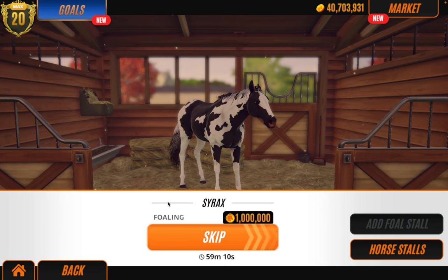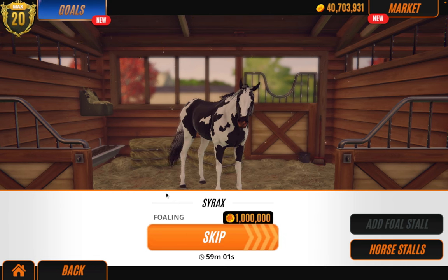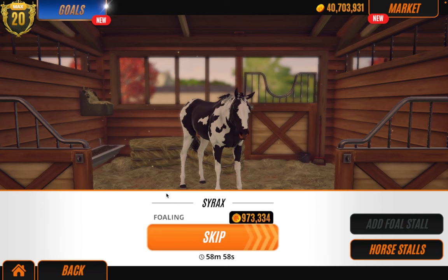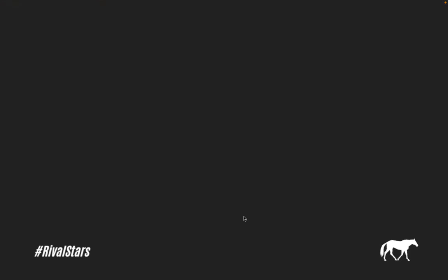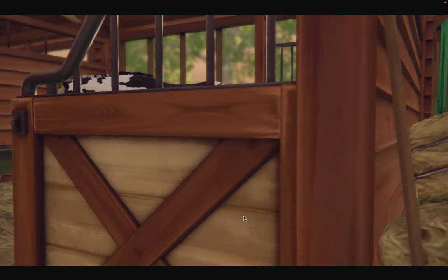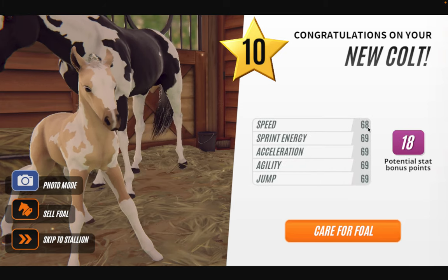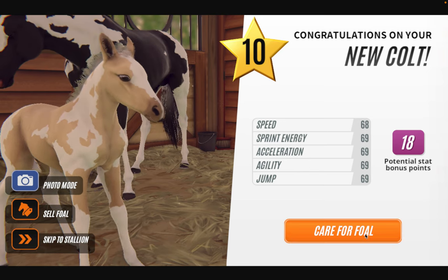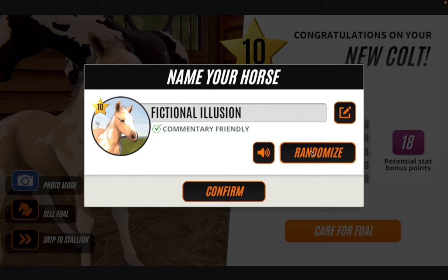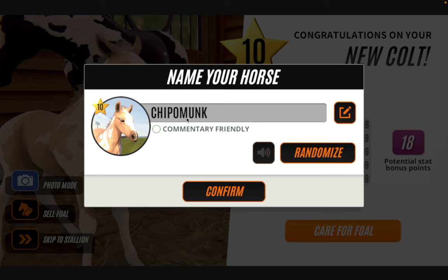I'm not editing this video — I'm going to straight upload it, so you guys will see the whole screen. I can't talk — I'm tired and hungry. Right, let's skip this — possibly our last foal. Oh look, it's the dad's color with the mom's pattern! 68 and the rest is 69. You know what, I think I'm quite happy with that.